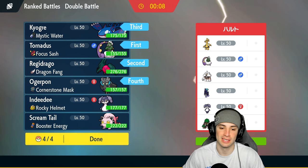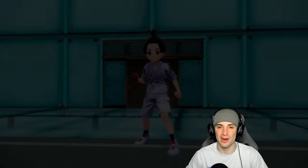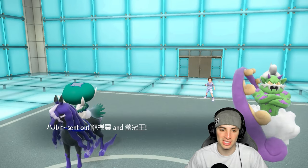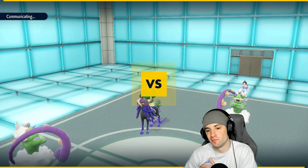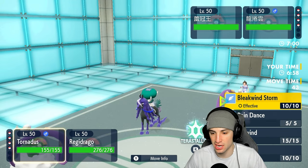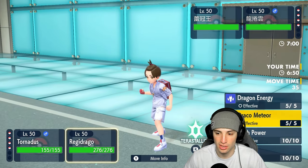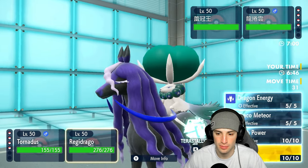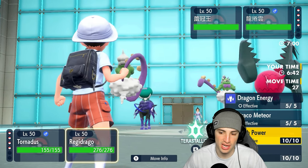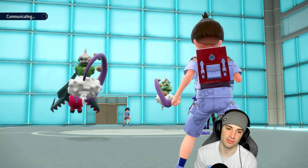Let's lock it in. It's funny we're going up against Gargantacl in match one because I actually saw a rental code with it and was going to use it today, but decided to use Kyogre and Reggie Draco instead. For their lead, they throw out Tornadus and Shadow Rider Calyrex — kind of expected that. I'm thinking I need to drop a Tailwind, or I could protect and stagger Tailwind turns. I decide to double down on Shadow Rider Calyrex — not even popping a Tailwind — since we have Focus Sash and Reggie Draco is pretty beefy.